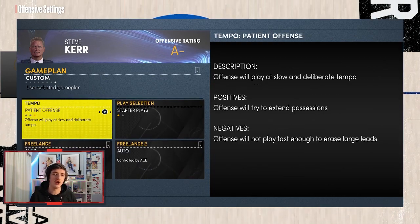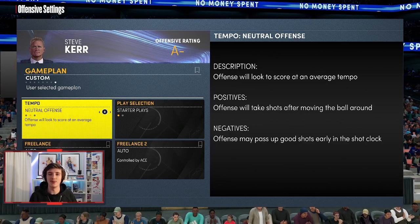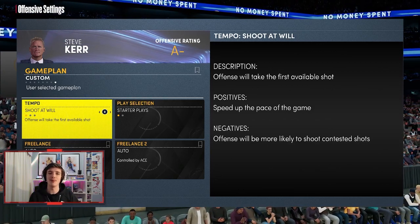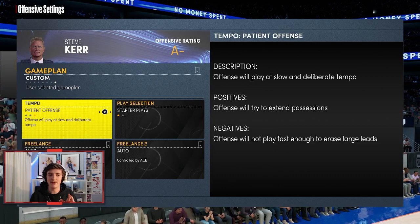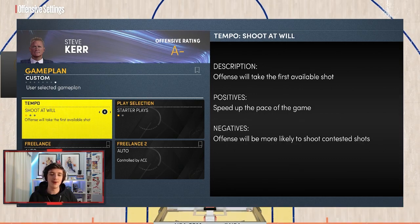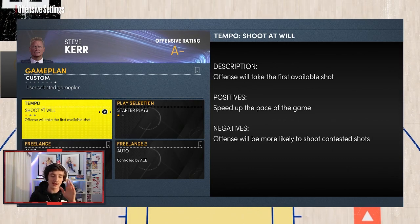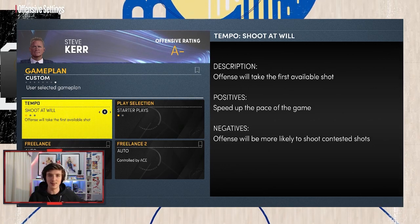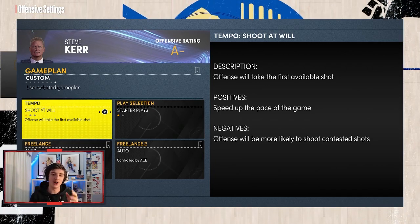For Tempo, there's Patient Offense — basically the opposite of the Lucky Seven badge — Neutral Offense where you wait until a shot comes, or Shoot at Will, which means you get the first available shot; your team will sprint up the floor, run to the corners, and try to get a shot as fast as possible. Shoot at Will is what I 100% lock in every time. If the defenders are slow — like a Nikola Jokic or a slow center — your power forwards will push up the floor and score very easily.